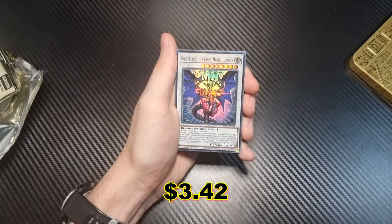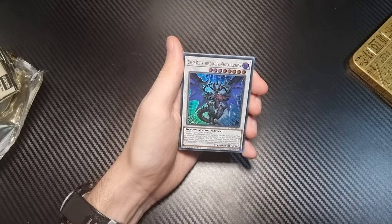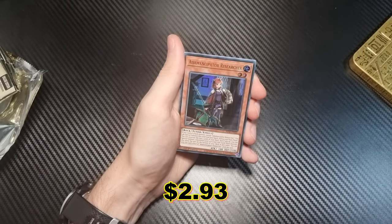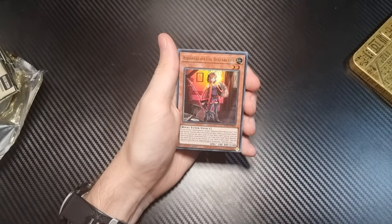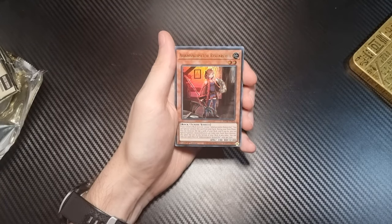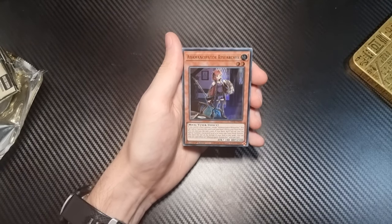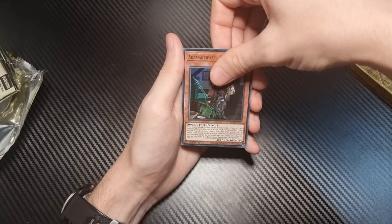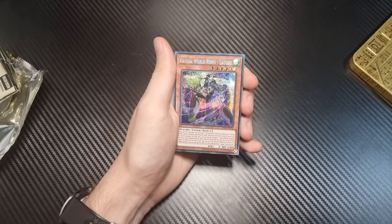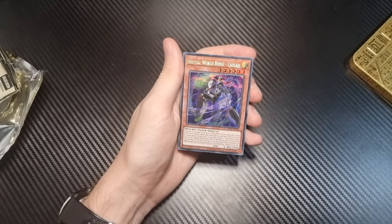As our ultra rare, we have Chaos Ruler the Chaotic Magical Dragon. Chaos Ruler I think is usually a pretty expensive card, so maybe this is worth something. Ademancipator Researcher as another ultra rare — female-based cards are more sought after and expensive than non-female cards, so maybe this is worth something too. And then on the end — can we get something good? Virtual World Roshi Laulau. Not a secret rare I'm familiar with, but a secret rare nonetheless.